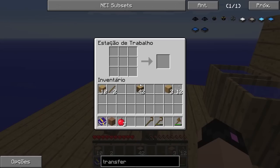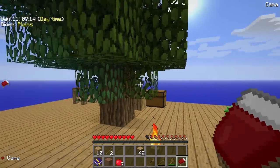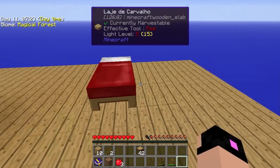Eu sei por que eu tô com essa maçã na minha mão, mas enfim... Nós teremos aqui três lãs — voilá! Temos uma cama. Eu vou poder deitar, dormir e transformar a noite em dia. Isso é muito bom, né? Então, onde é que eu posso deixar a minha caminha? Vou deixar por aqui, por enquanto.